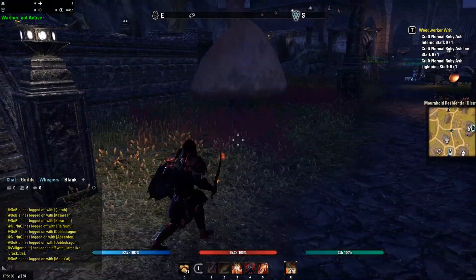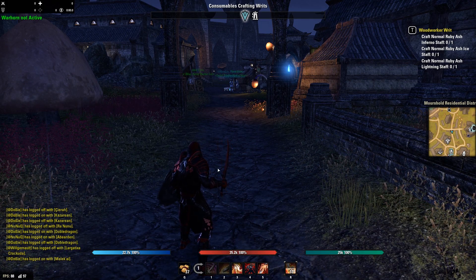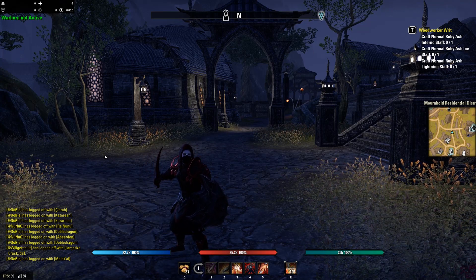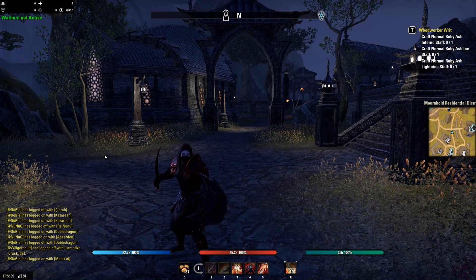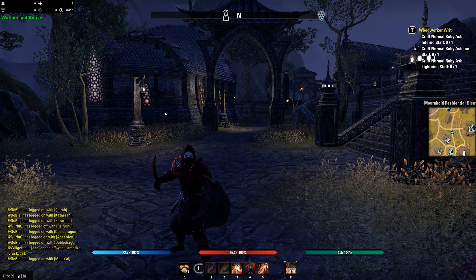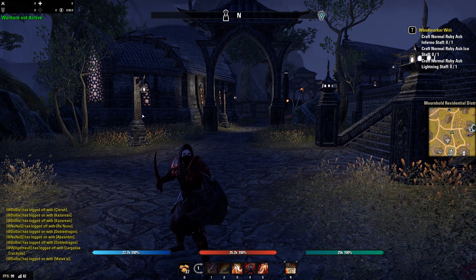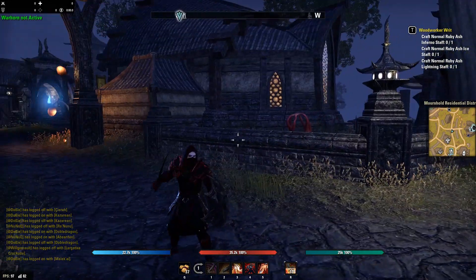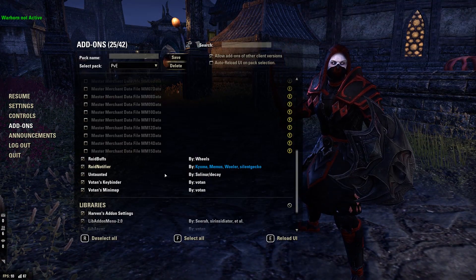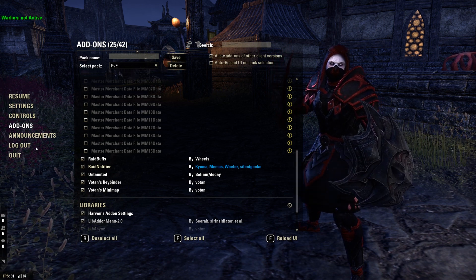I also have Untaunted, another add-on I recently downloaded for tanking. It shows green bars going down indicating my taunt uptime on various targets — the more targets I have, the list grows. If I taunt somebody with Pierce Armor, they're taunted for 15 seconds and a countdown timer starts, changing colors as it gets lower to notify me to retaunt. Very helpful for keeping taunt uptimes as good as possible.